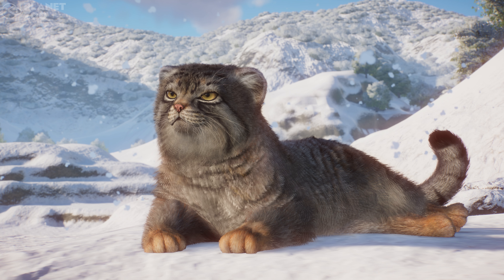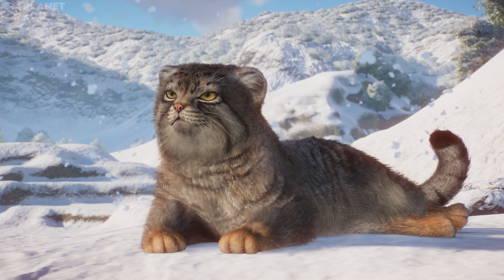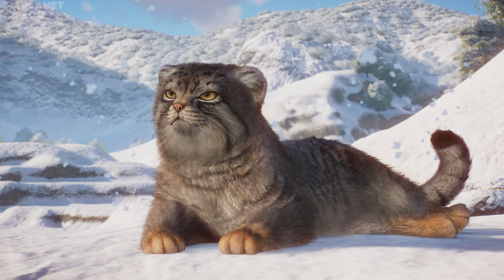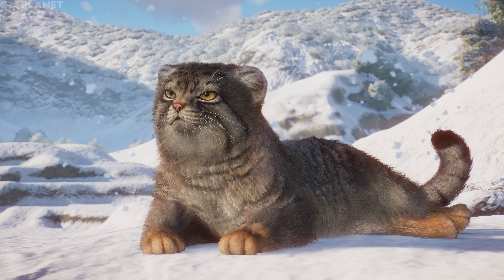Pallas cats are about the size of a small stocky domestic cat — around 20 to 24 inches long, with a tail of 8 to 10 inches, and they weigh between 4 and 11 pounds. They're found in parts of the world including Iran, Kazakhstan, Nepal, India, Pakistan, Afghanistan, China, Mongolia, and Russia. They live in shrublands, grasslands, deserts, and rocky areas. They typically live to be about 8 to 9 years old.